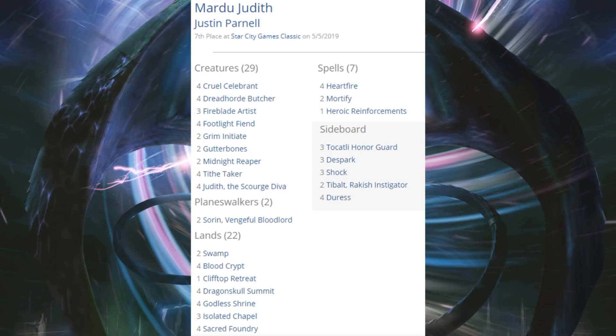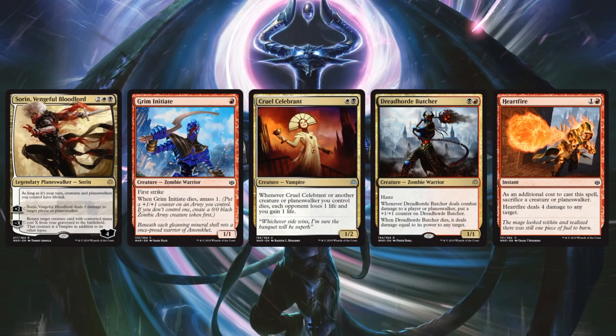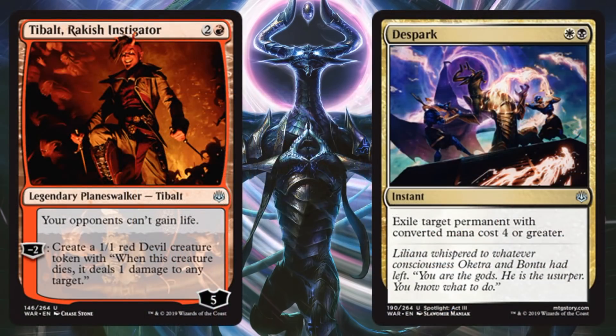In seventh place, Mardu Judith or Mardu Aristocrats. This is a deck a lot of people were hoping could get there, and it did get a push from the set. Even though it was kicking around last season without putting up great results, this season could be very different. The deck runs four Judith the Scourge Diva, Midnight Reaper, Footlight Fiend, Mortify, and Heroic Reinforcements. War of the Spark additions include Sorin Vengeful Bloodlord, Grim Initiate, Cruel Celebrant, Dreadhorde Butcher, and Heartfire. Sideboard has Tybalt Rackish Instigator and DeSpark.